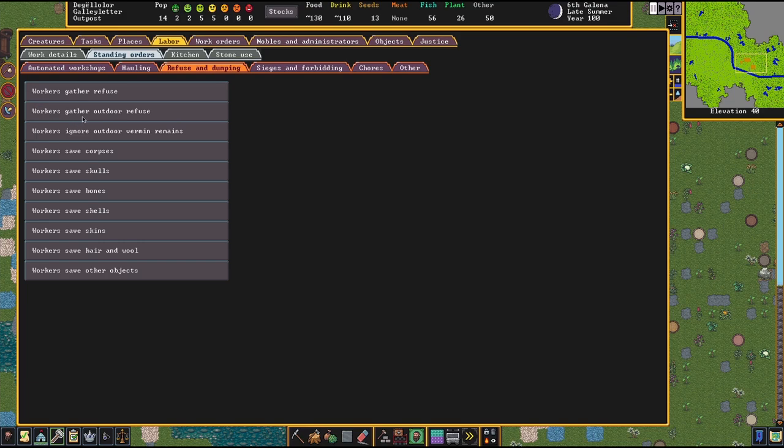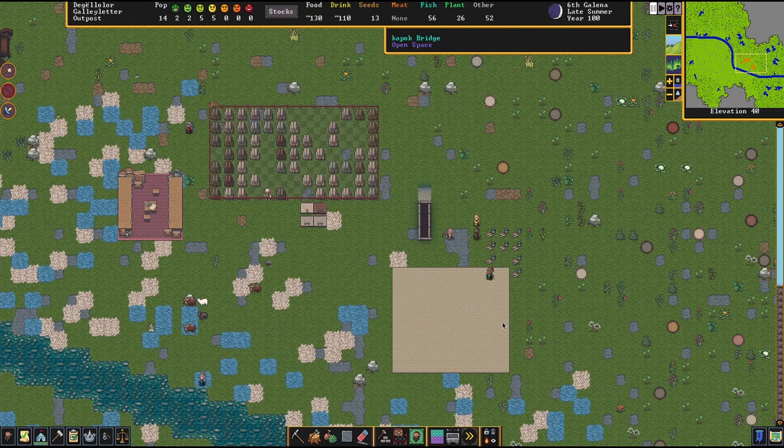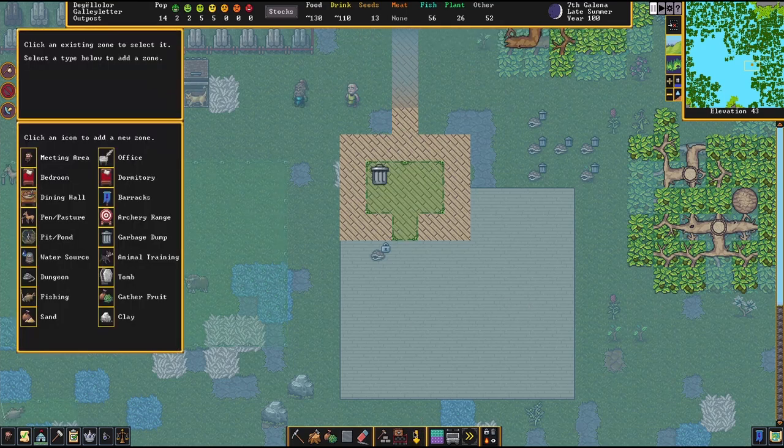To move outside refuse, go to Labor, Standing Orders, Refuse and Dumping, and click 'Workers ignore outdoor refuse' — now it says 'Workers gather outdoor refuse.' It still prevents gathering outdoor vermin remains, since your cats are constantly going around killing little birds, fluffy wamblers, and stuff like that, which could generate a lot of hauling work. But if you want the outside really clean, click it and your workers will gather those vermin remains too. Now they should come in and haul those shells.